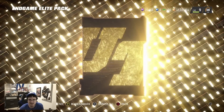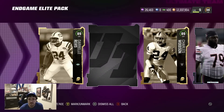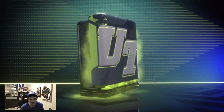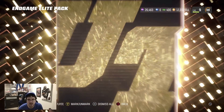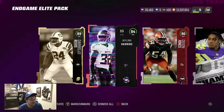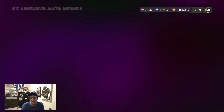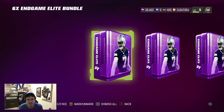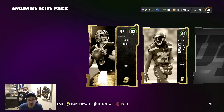On stream we did get a lot of 95s from these, which was nice, but outside of that nothing insane. Come on — ultimate legend — 89, that's my legend 89. From our end games so far nothing crazy, but remember this is 690,000 so it's not that crazy of a price. 94 overall, we'll take that. We finished the end game packs, now we have our 93 and our 91 which we're going to save and open toward the end.